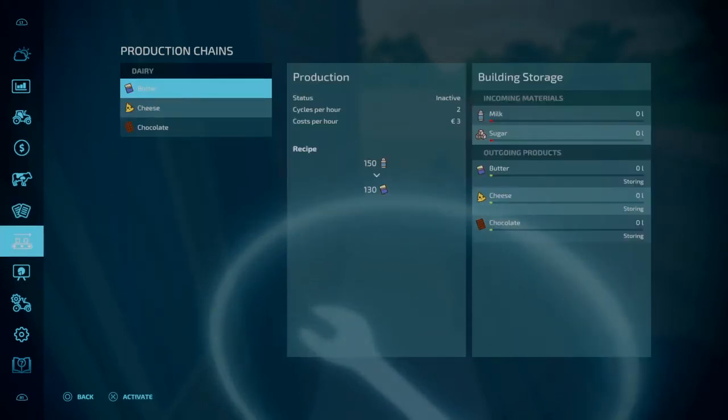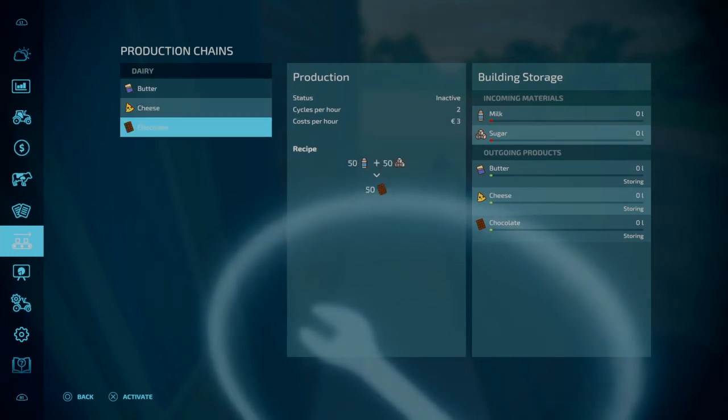There are a few options with this one. If we put in milk we can make butter, and if we add milk and sugar we can create chocolate.